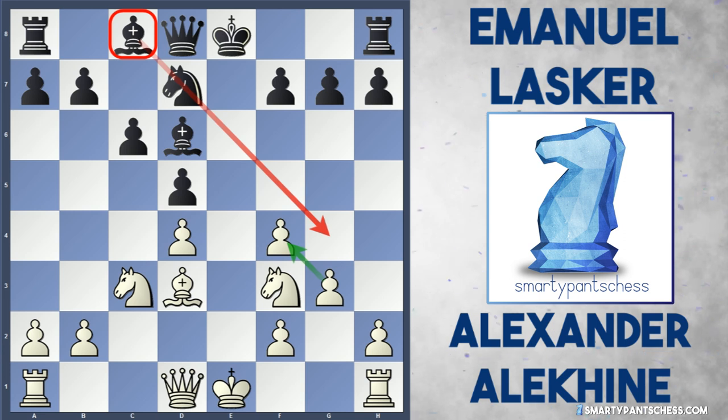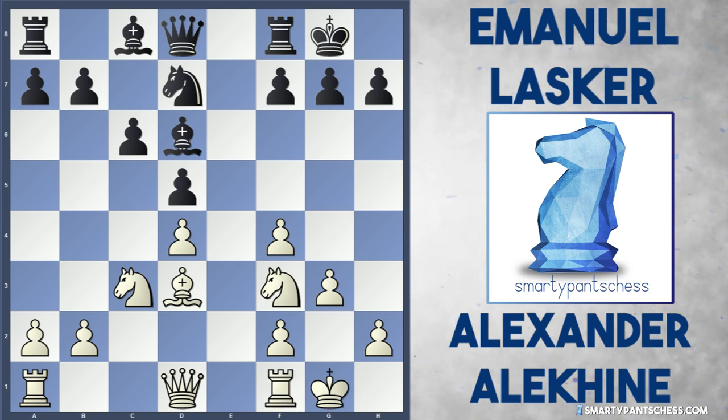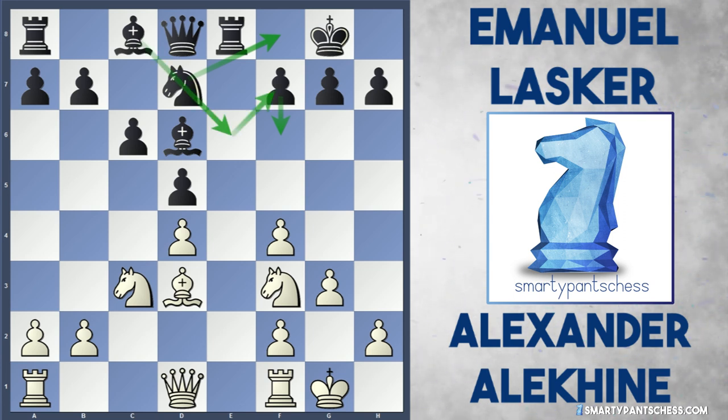This bishop on c8 could become very powerful now that black's played g3 — it can hop into places like g4 and h3. Both sides castled, and Lasker played a very logical move: Rook to e8. This move has a lot of flexibility. It allows black to play Knight to f8, and in the game Lasker's plan was actually to play f6, Bishop to e6, Bishop to f7, and Bishop to h5. So this Rook e8 move allows black to continue with this plan.